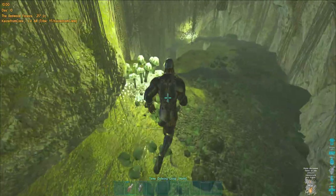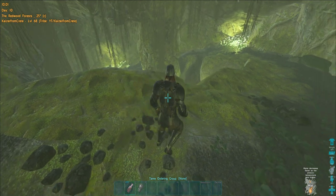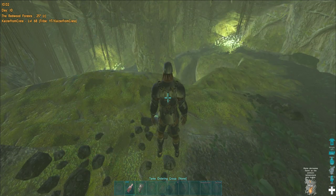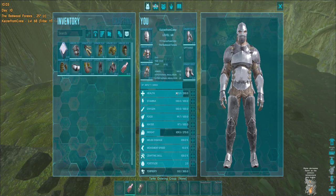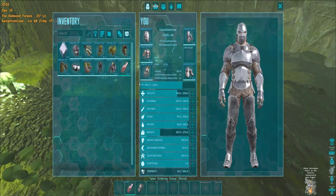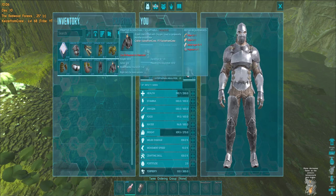Here is the problem: the swamp cave is poisonous. Because of that you will die in there in just a few seconds — that's 30 damage every few seconds. You're just level 68, so how can you run the swamp cave? Now we're going to see what we need to survive inside this cave.